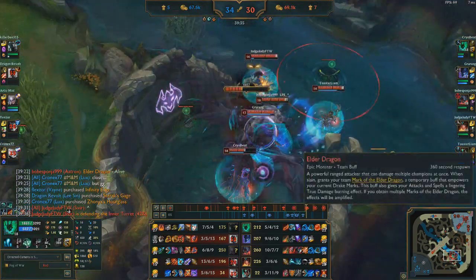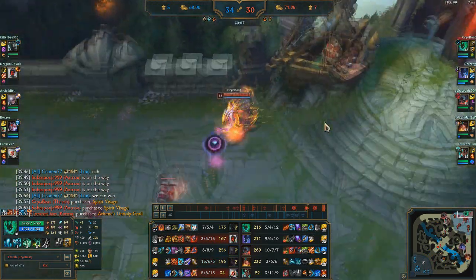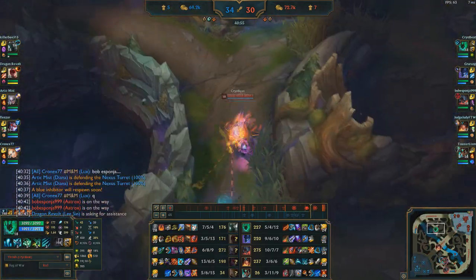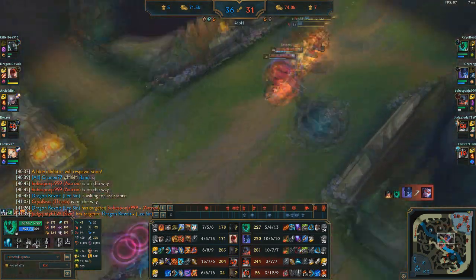We call out Elder Dragon and go get that for double infernal, double mountain. We recall to buy items — I've got Spirit Visage now, which is a lot more magic resist and buffs the healing from Wit's End (only 33% because I'm ranged, but it's something). Extra regen is always good when you're a tank. I push top so it will keep pushing, then rejoin the fight. I get the hook on Lee — aiming for Lux — then walk over to Vayne and catch her with Flay.